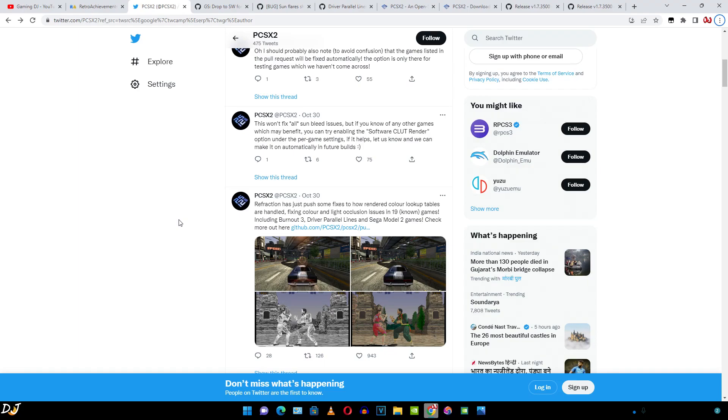Welcome back guys. The best PlayStation 2 emulator in the world, PCSX2, just got better. A new setting called software color render has been added to the nightly builds. It fixes color and light occlusion issues in 19 known games, including Burnout 3, Driver: Parallel Lines, and Sega Model 2 games.